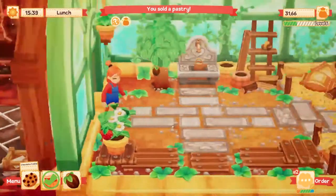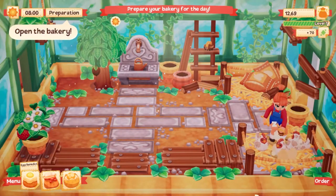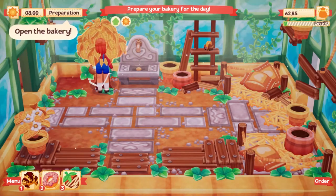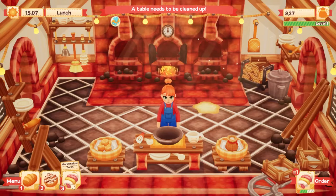Lastly, there is the back of the bakery — the garden. In here you can grow plants or raise animals like chickens that yield ingredients required for certain recipes. Make sure to water your plants and care for your animals often, or they won't give you anything.